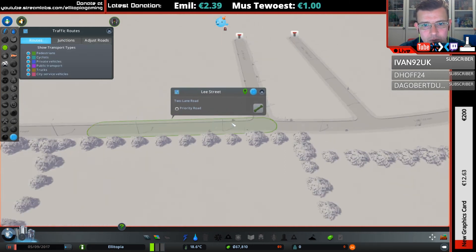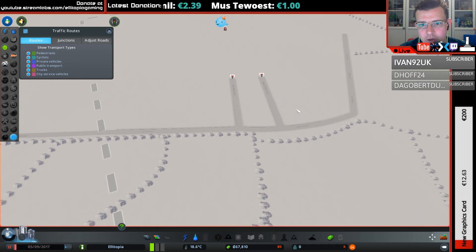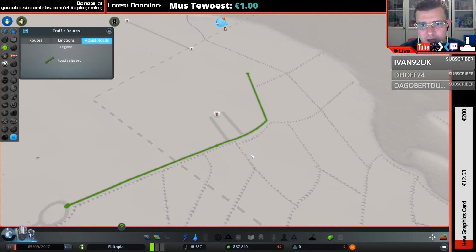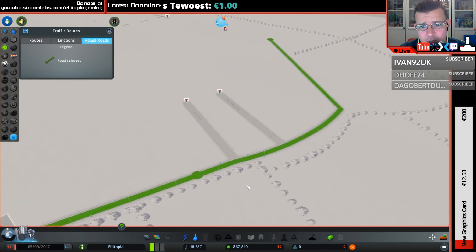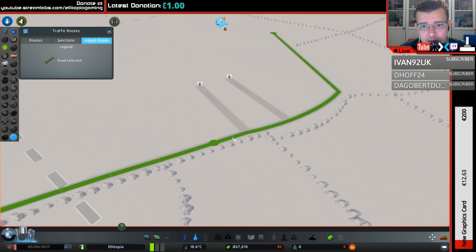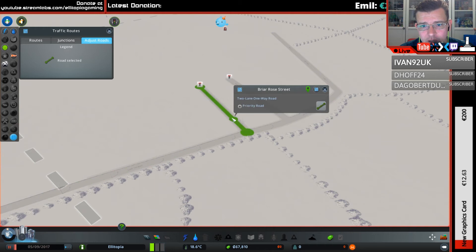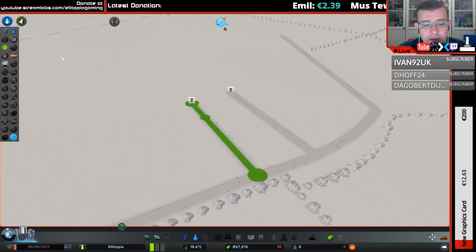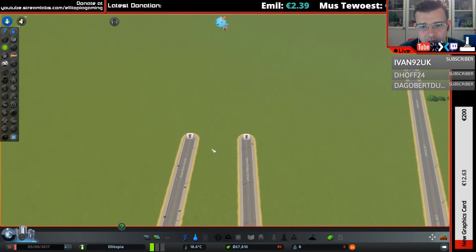You've also got routes, which shows who's using what road and where they're going. And then there's 'adjust roads' — I have no idea what this is for, I haven't worked it out yet. You get these things and can't really do anything with them. If someone knows what they're about, please feel free to let me know.